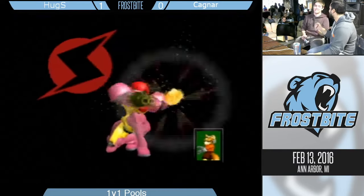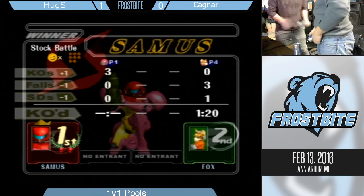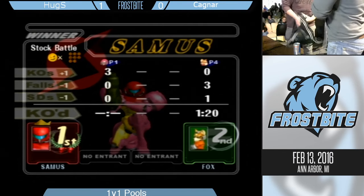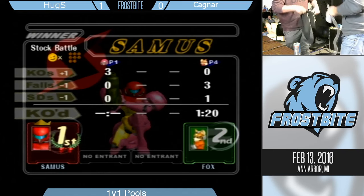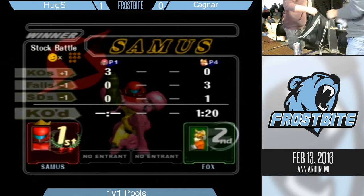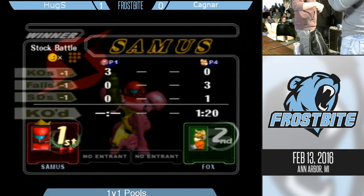That was fast. Cagnar decided he wanted no part of the rest of that match — he just jumped off the stage. I don't think he was in danger of being gimped, so he probably could have played the whole thing out. But good stuff to Huggs — so far not as mean as Draft Fit, but one of the most convincing victories we've had today.